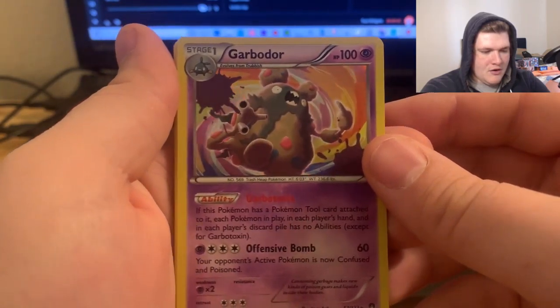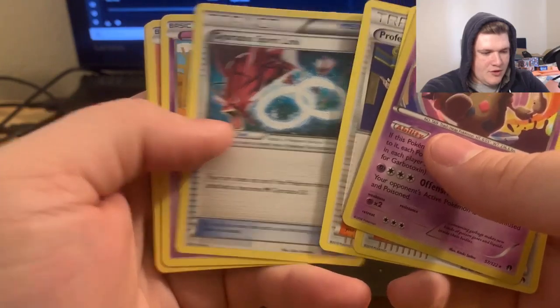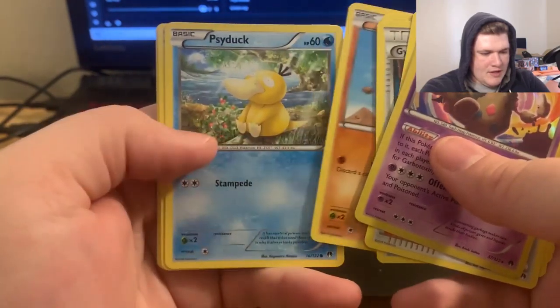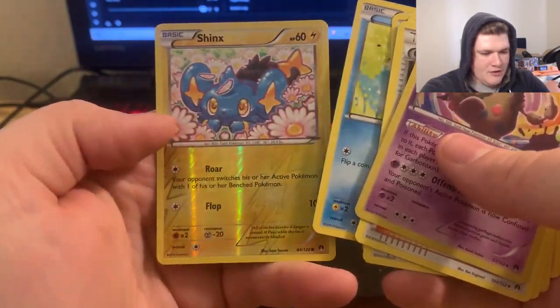There's the rare right there. Four to the back is not the way that it is on this one. Garbodor is our Holo Rare. Misty's Determination, Professor Sycamore, Gyarados Spirit Link, Skorupi, Gible, Psyduck, Furfrou, Ducklett. Reverse Shinx looks adorable.